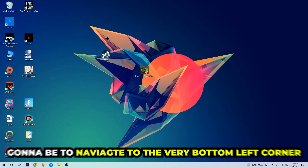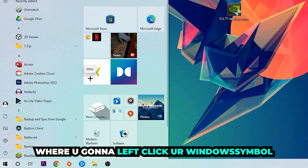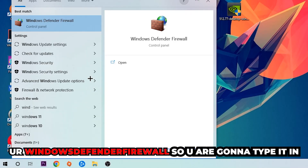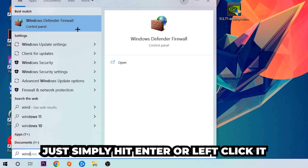The first step I would recommend for everybody is to navigate to the very bottom left corner of your screen and left-click your Windows symbol. Use the Windows search function to find Windows Defender Firewall — type it in, and once it pops up simply hit Enter or left-click it.